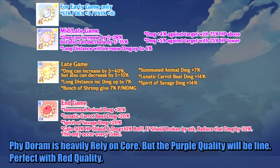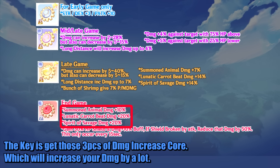Physical Doram is heavily reliant on cores, but purple quality will be fine — red quality is perfect. The key is to get those 3 pieces of damage increase core, which will increase your damage by a lot.